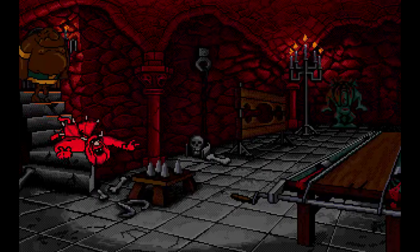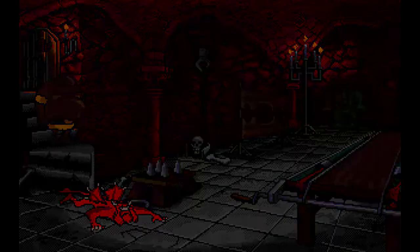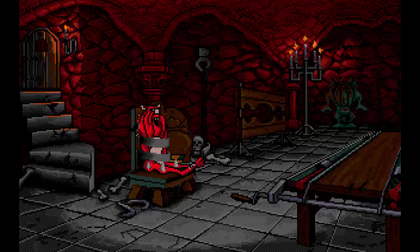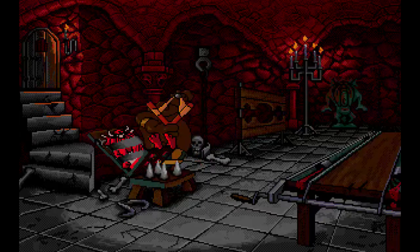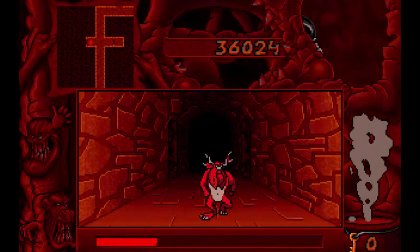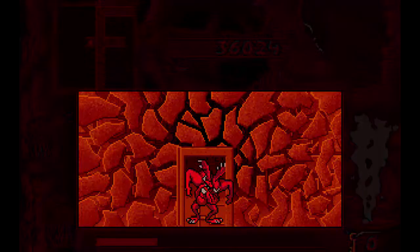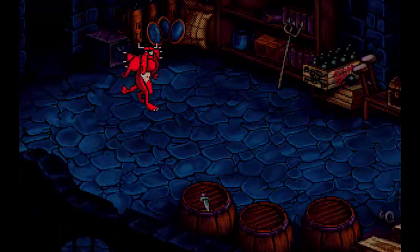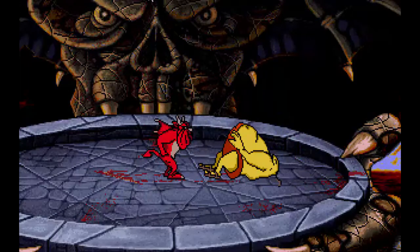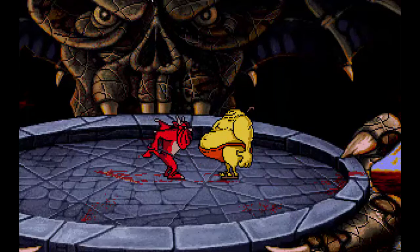When you die, some guy comes in, drags you to the torture room, and performs some sort of hideous torture on Mutt while playing carnival music. The music makes it seem like this scene is supposed to be funny, but it's really not. Seems I need another item, so I have to traverse this maze all the way back to the start of the game, go to the shop, buy a pin, so that Mutt can pop the sumo wrestler à la Bugs Bunny style.